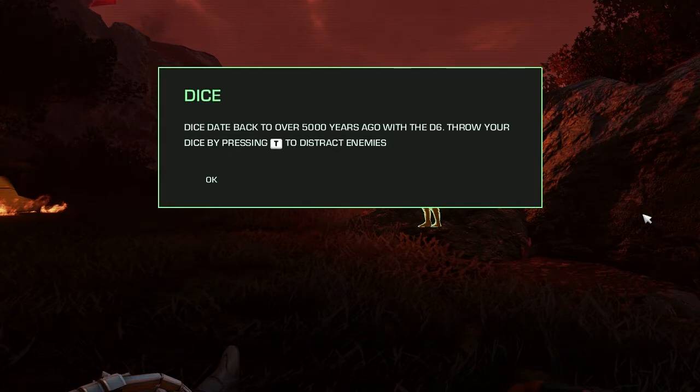Dice date back to over 5,000 years ago with the D6. Throw your dice by pressing T to distract enemies. Far Cry 3 Blood Dragon has stopped working. Oh my God. This is off to a rockin' start.